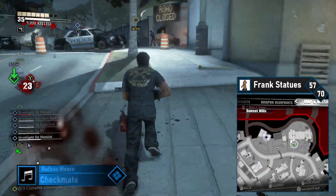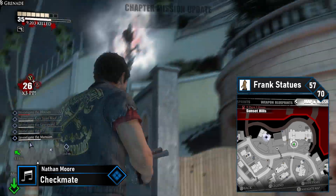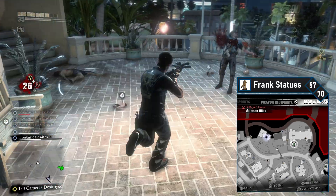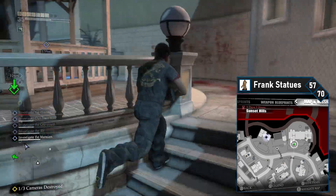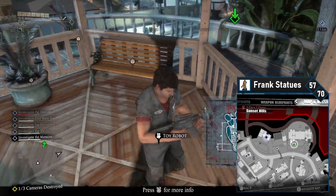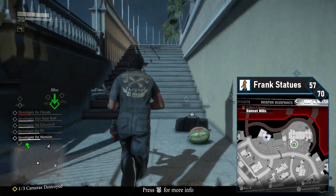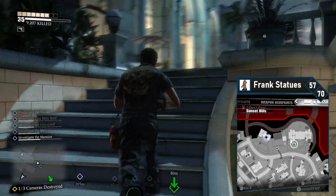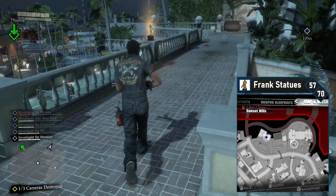Now's a good time to progress the story, so head back to the comms tower. You'll need to destroy some cameras in Sunset as part of main story progression. The first one is north, so it's a good chance to get to the mansion we skipped earlier. Frank 57 is pretty far up — jump the gate to get into the mansion and then work your way up the spiraling staircases. Pass through the tennis courts and head up to the next staircase. At the top, turn around and grab the Frank statue from the walkway.